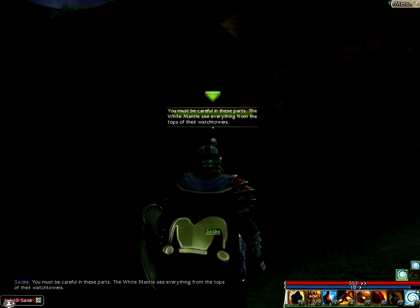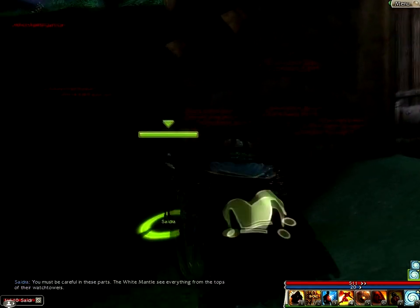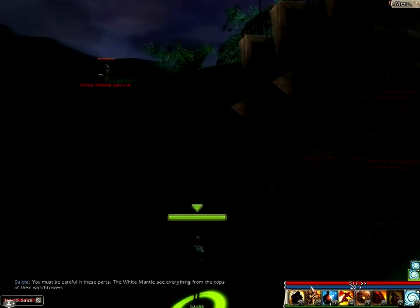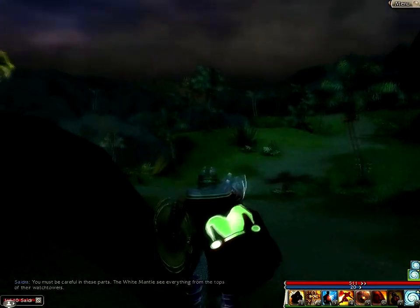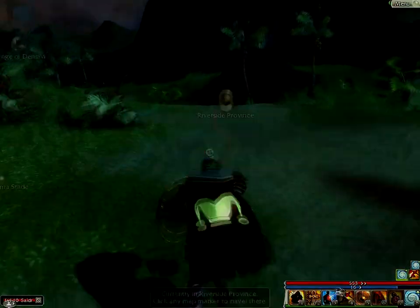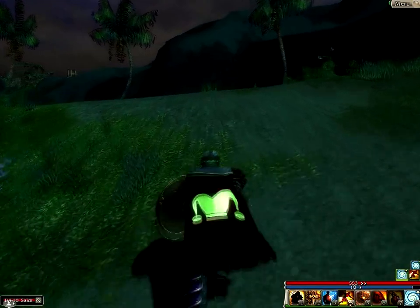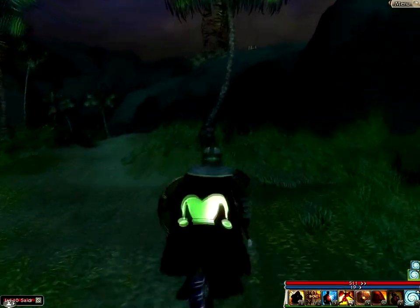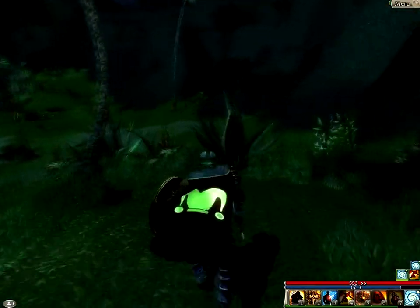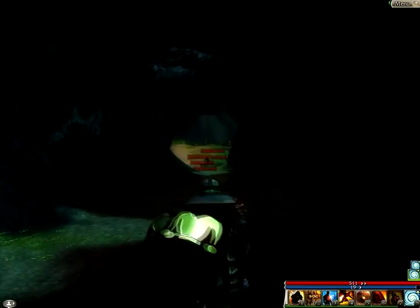'You must be careful in these parts. The White Mantle see everything from the tops of their watchtowers.' She's not going to let me through the gate - I thought she would, but clearly not. I think that's for a part of the bonus anyway. Or you can come to the south down here through the swamps, but there's loads of undead there, and very powerful undead as well. We caught a glimpse of some smoke phantoms when we were up in that huge swamp near the Temple of the Aegis before. There's lots of them in this mission. And also we caught a glimpse of bone dragons - there was a really big, powerful one called Rotscale and some other smaller ones next to him, through this cave.